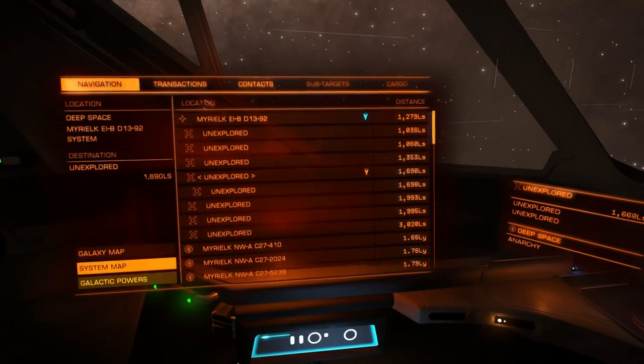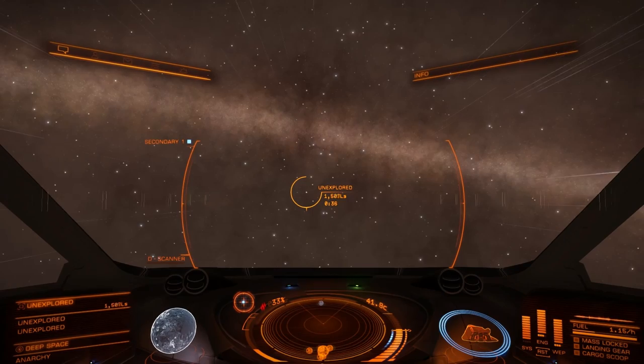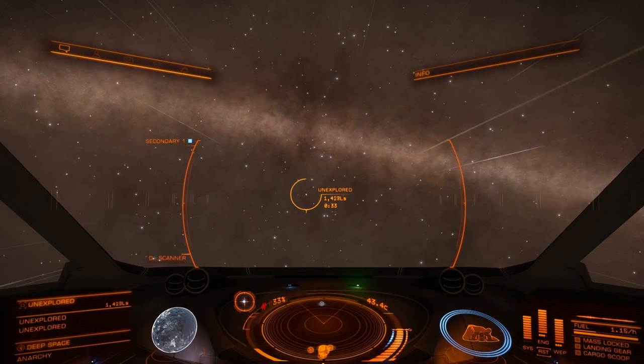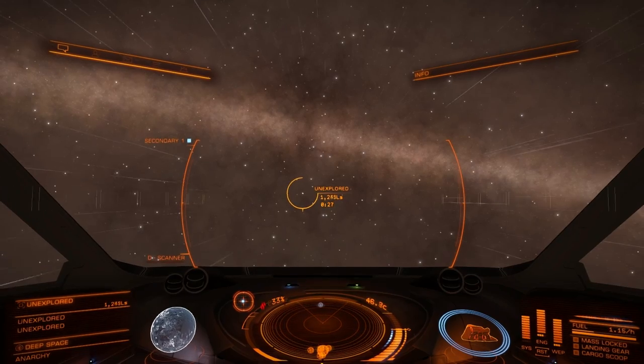I haven't selected any galactic power or anything - I haven't done that yet. I've been away from civilized space. How could I have selected a galactic power? I'll have to update myself when I get back.